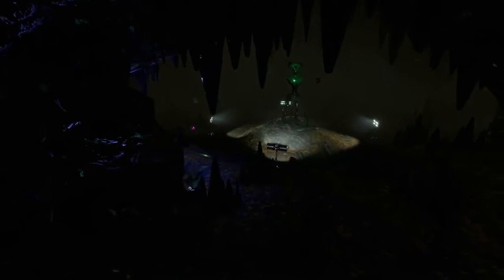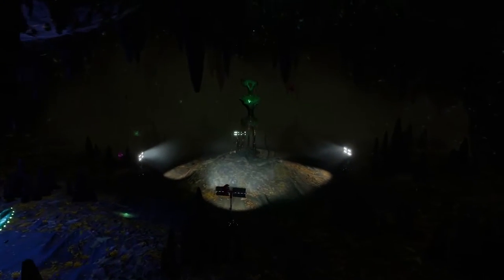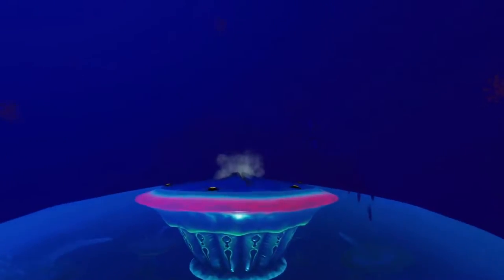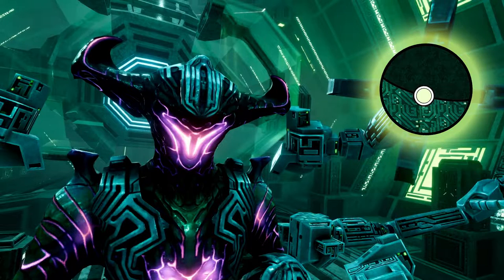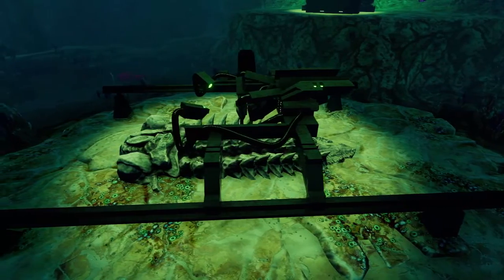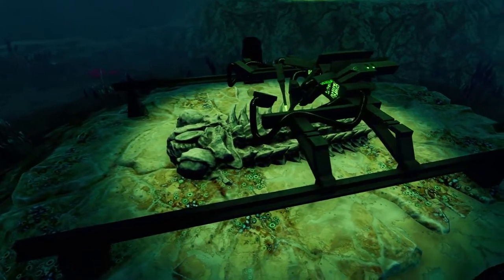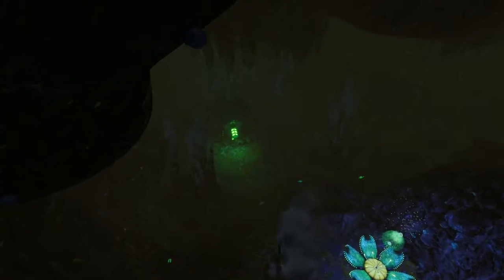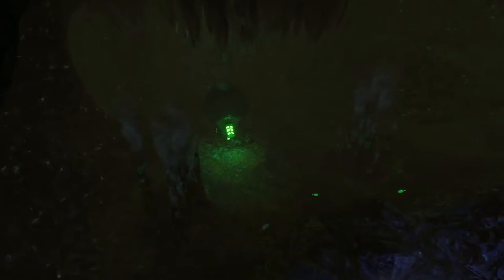Maybe you've been looking for the Architect Artifacts because you want to get Ion Batteries and Power Cells unlocked quickly, or maybe you just want the Quantum Locker, or maybe you really want to be Architect Master and scan them all. Regardless, you're looking for the Architect Artifacts in Below Zero. While Alan does help you find these, he can be a bit slow, so in this video I'm going to give you a fast run through of all the Architect Artifact locations in Subnautica Below Zero.